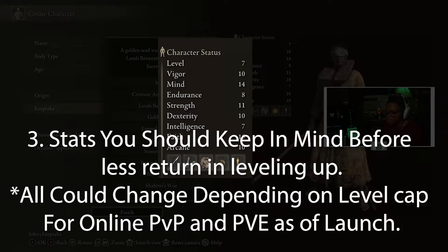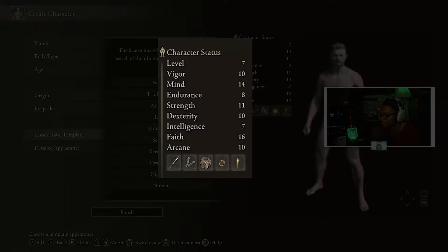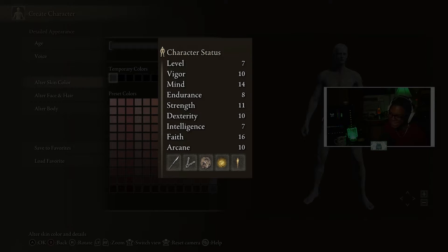Some things to keep in mind for your stats. For Mind, it's recommended that you invest in that later on, because you need at least 20 points in Mind before you see returns as you level up. For Endurance, stop at level 50 for max Stamina — if you go higher, you still increase the Equipment Burden scale, which determines how much you can carry before you start fat rolling. For all damage stats, make sure that whatever build you're going for, 40 is your limit, because after that you get diminishing returns — meaning you'll dish out less DPS, so there's no point continuing to level that skill. Don't worry about Arcane until endgame. Focus on Vigor, Endurance, and your damage skills.